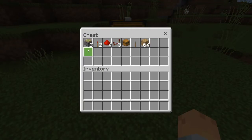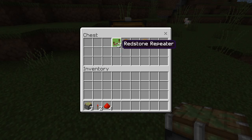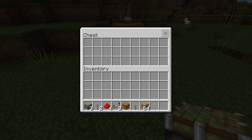Our materials are pretty simple and minimalistic. We just need three sticky pistons, two redstone torches, four redstone dust, three redstone repeaters, of course your chest, a lever, and a block of your choice.